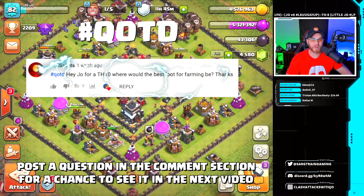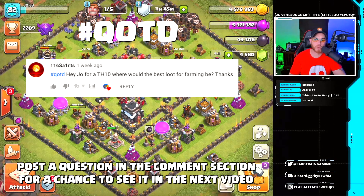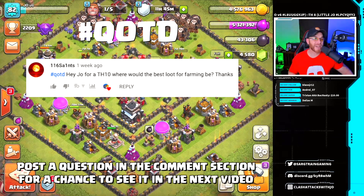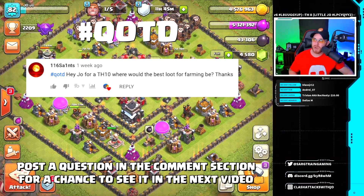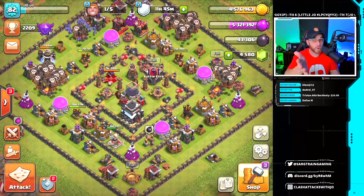Question of the day from 116 Saints: 'Hey Joe, for Town Hall 10, where would the best loot for farming be?' Check out Crystal League, and if you're not using miners, definitely check them out — they are a phenomenal troop for farming. If you have a question of your own, go down in the comments below and hashtag question of the day.